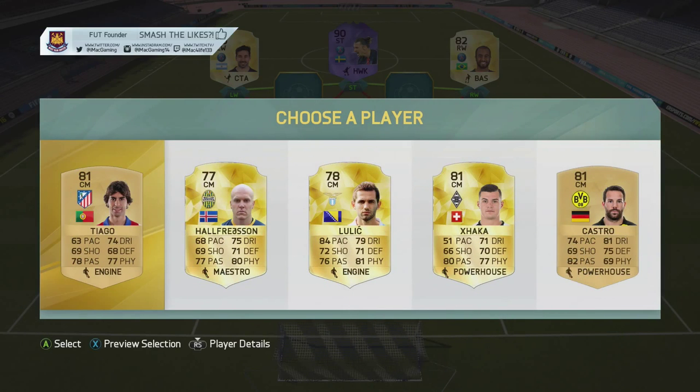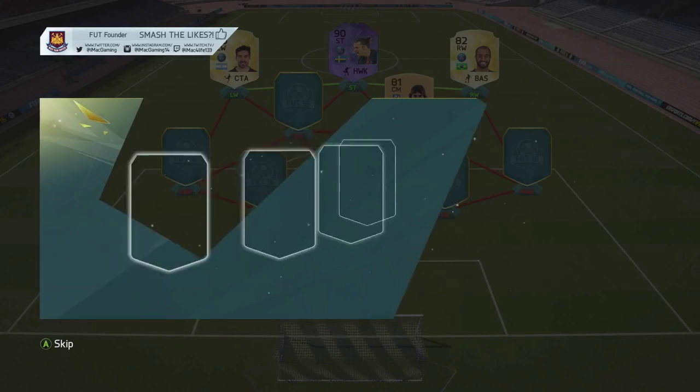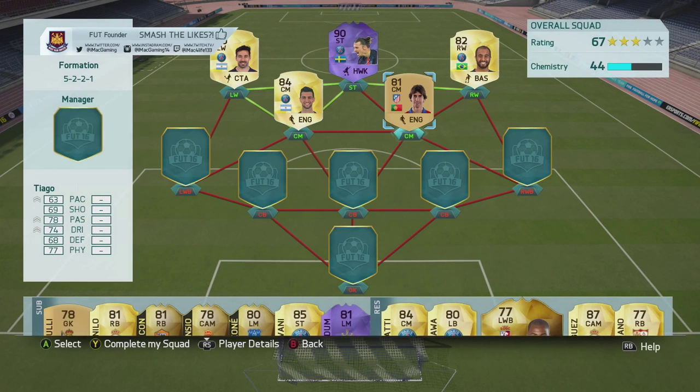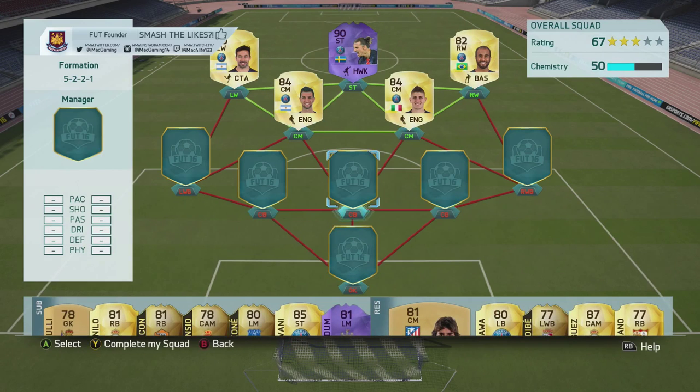I'm going to go with Thiago just in case because he's Ligue 1. Oh, we've got Pastore as well — even though we've got Schweinsteiger, I'm going to put Pastore in there as well. We can put Ravati in there. So there's some great green links there already.